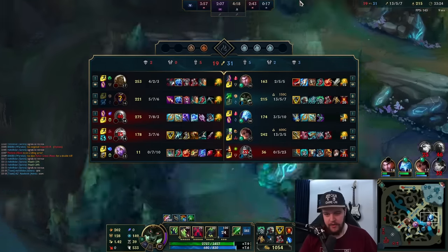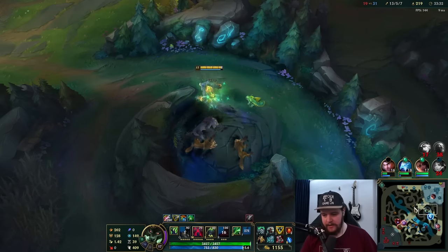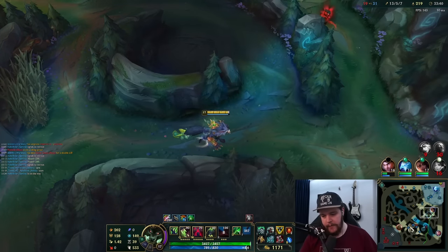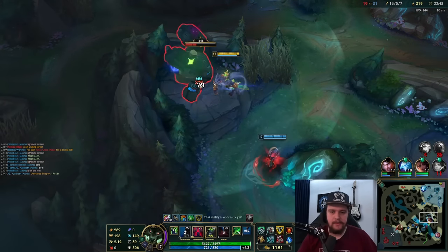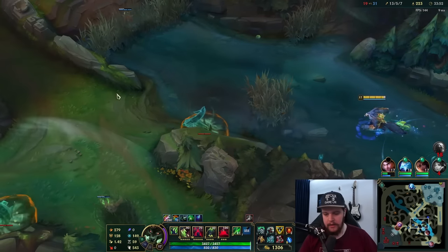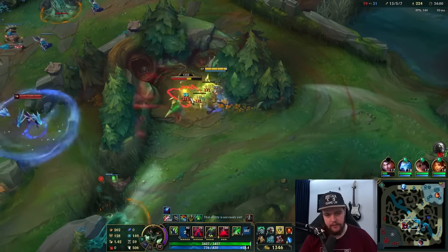That does no damage — Jayce does absolutely no damage. I saw an opportunity to ult over the wall to hit Ashe which was good. After that I can't continue on Alistar because she put the ult up — that's just going to insta kill me. I have to get out. I could have probably fought Shyvana in that scenario, however the Ryze situation was looking scary so I Flashed the wall to handle both: kill Ryze and survive Shyvana.